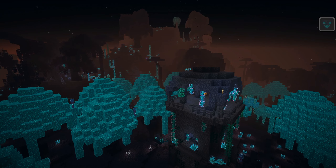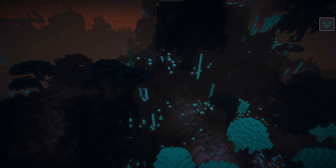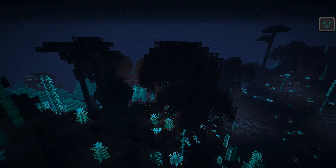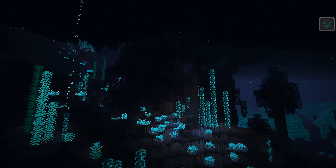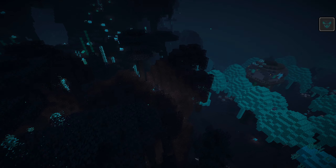What you guys are seeing right now is a mod called the Abyss. It is a new mod that just came out for 1.16.5. It is a dimension mod that adds a new dimension with a bunch of bosses, items, ores, weapons, armor, and more to the game.